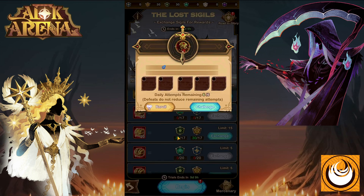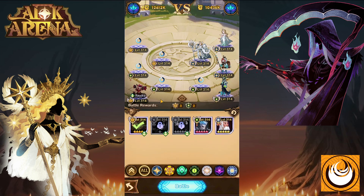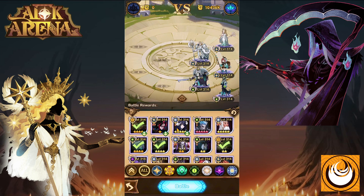First, we begin battle. Once we begin battle, we click Challenge. Each time we select a hero, we can get one sigil. So when I chose Kren, if I win the battle, I will be able to get one Mauler sigil. If I put in a Graveborn hero, I can get one Graveborn sigil.